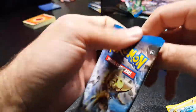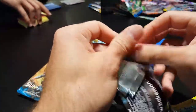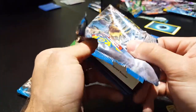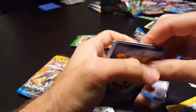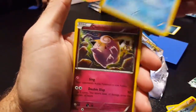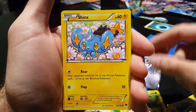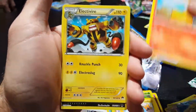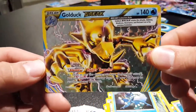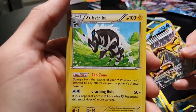Oh, you pulled a Golduck Break! I said I wasn't — just so everyone has a fair chance. I have a Reverse Holo, so I got a Temple, a Clefairy, a Chikorita, a Shinx, a Noibat, a Electivire, a Reverse Holo Valley, a Frogadier, a Golduck Break — nice! And a Zebstrika.